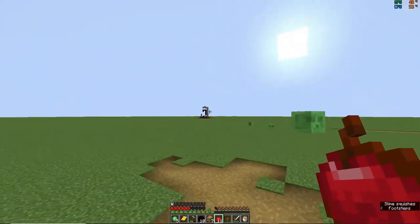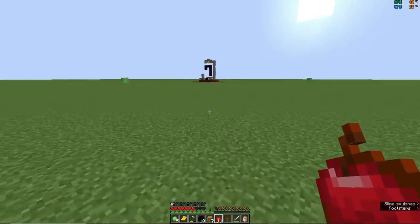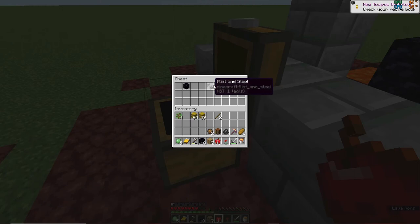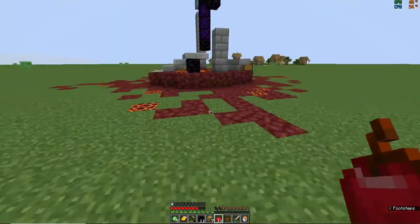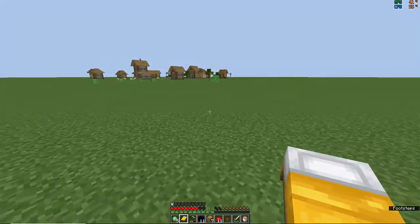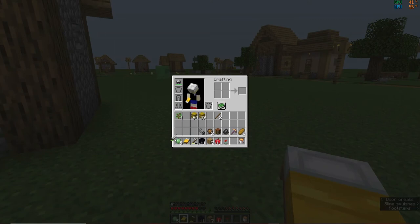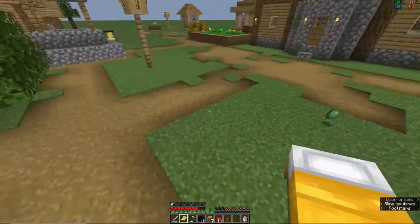Oh wait, let me go check that out — yes, I remember. I can see things around here. Let's just go. What I want to try and do is — I've got lava now — so I can make a cobblestone generator, and I can make a pool for fishing.